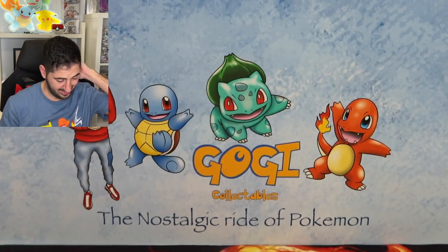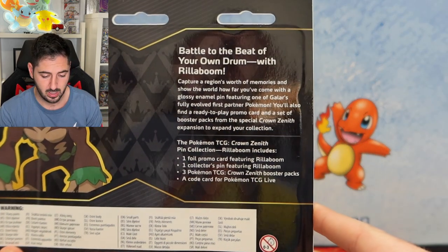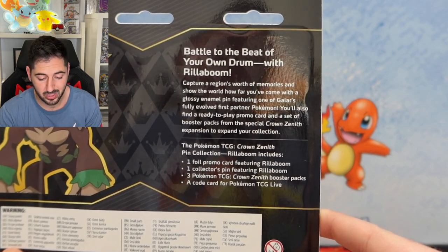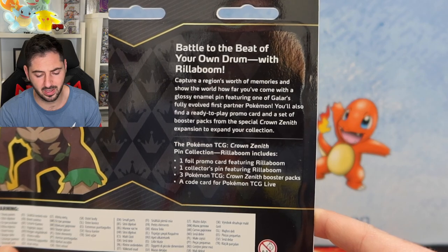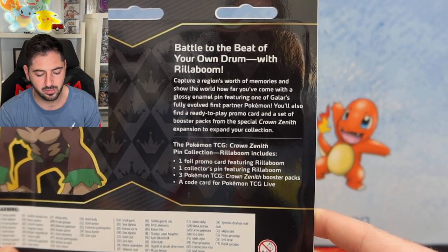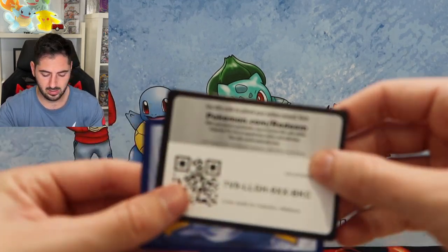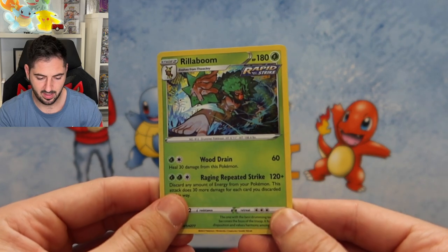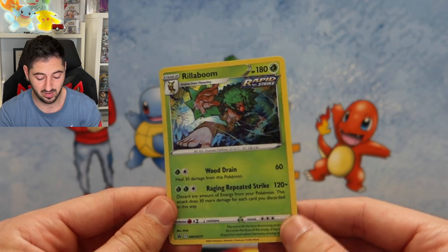As promised — 'Battle to the beat of your own drum with Rillaboom.' So they're all going to say something different: 'Capture a region's worth of memories and show the world how far you've come with a glossy enamel pin featuring one of Galar's fully evolved first partner Pokémon.' There's the code card, and there's the gangster-looking Rillaboom promo — Sword and Shield 277.